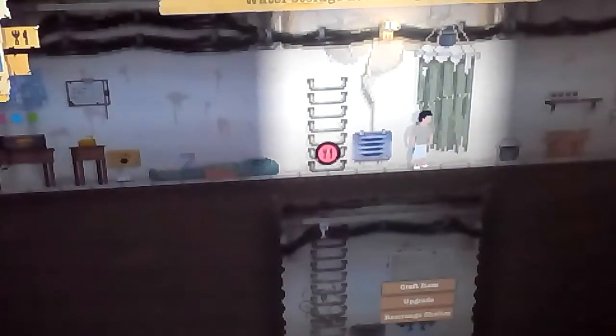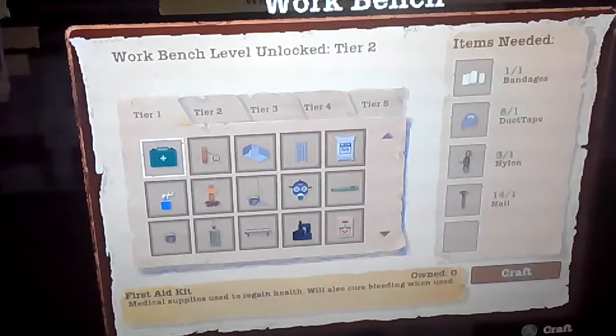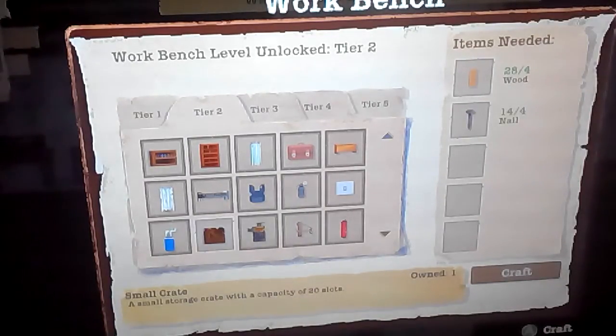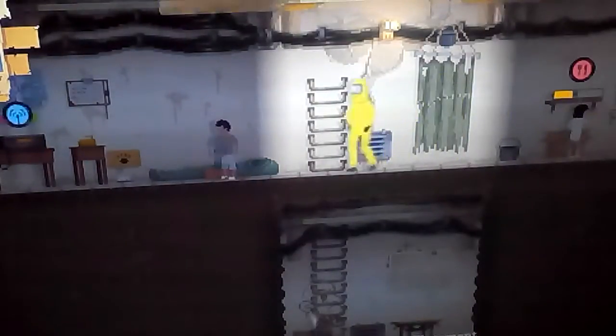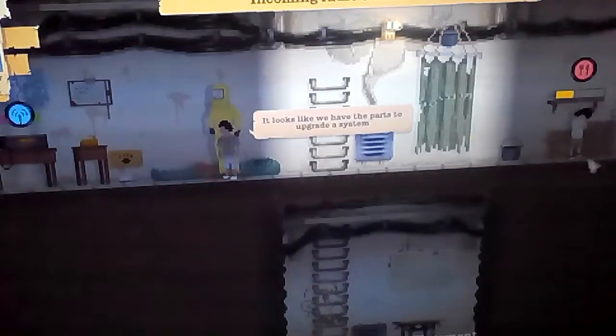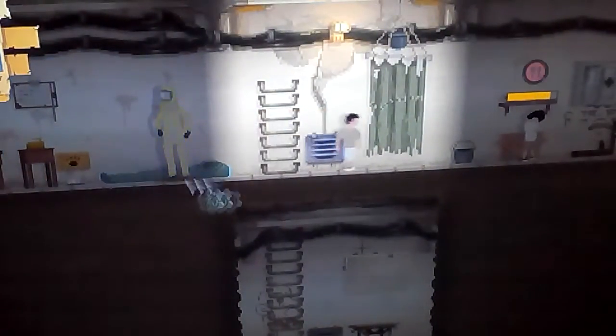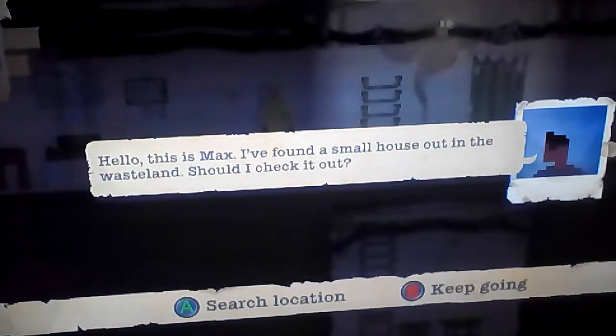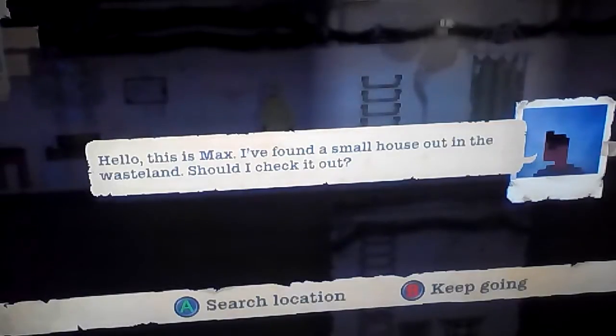All right — Sarah needs food. I need to make — can I make a storage crate? Let's put the storage crate right here. Hello, this is Max — I found a small house out in the wasteland, should I check it out? Yes please. We want everything checked out as much as possible.